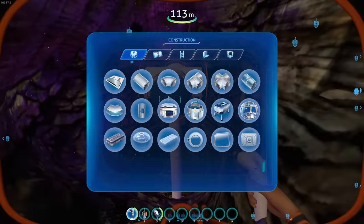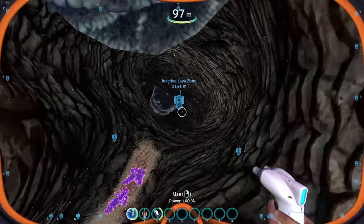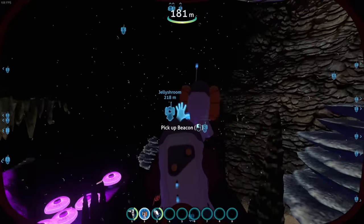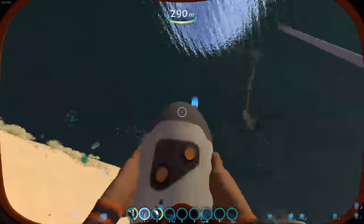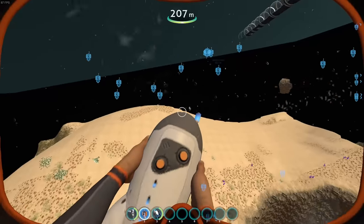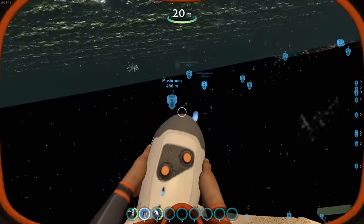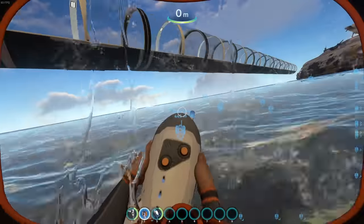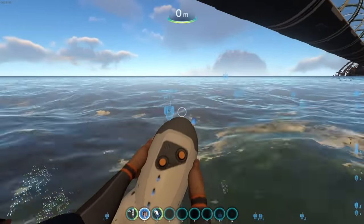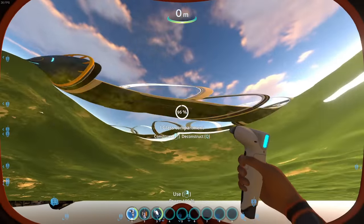That one was simply not gonna work out. Luckily, the new entrance I found was much larger and proved to be much easier to build with, so before long we had the observatory in the Jelly Shroom Caves. I then returned to the Grassy Plateaus and built my way towards the Dunes — not a complicated build, but quite far in a straight line. I also want to point out that if at some points you don't see the entire base, it's just because my settings were all the way down, so it's never really rendering more than about 15 pieces in every direction.